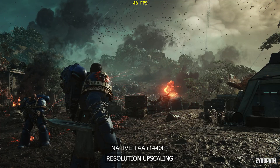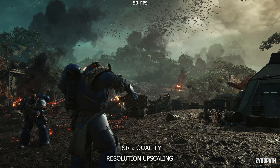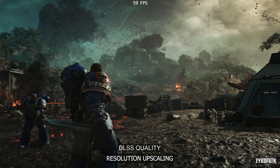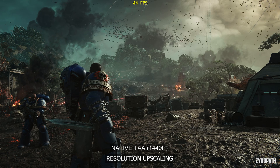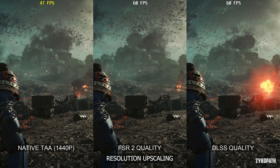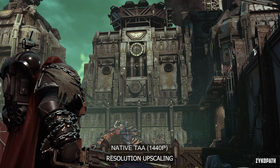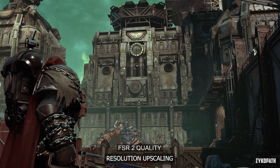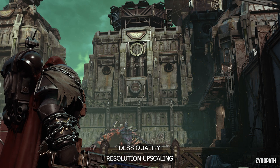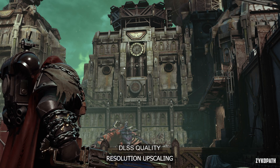Now let's get into the settings, starting with resolution upscaling. Native TAA clearly looks the sharpest but with an over-sharpened look, while FSR2 and DLSS quality are noticeably blurrier respectively. In terms of image sharpness, FSR2 looks the most balanced. However, both native TAA and FSR2 quality have noticeable shimmering on edges, and DLSS quality entirely eliminates those issues, at least in this scene.